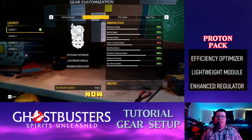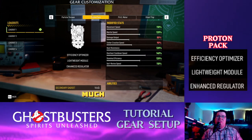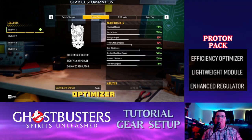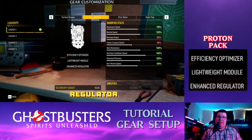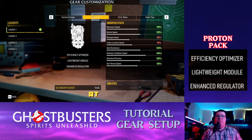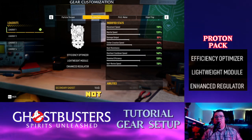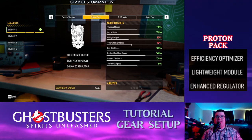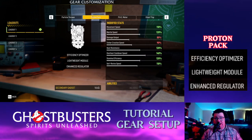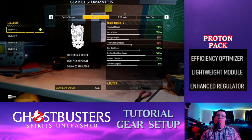Your proton pack has more positives than hindrances. What I have on it is the Efficiency Optimizer, Lightweight Module, and Enhanced Regulator. With this, your movement speed is at 110 so you can move very quickly. Mantle speed is at 120. Damage output takes a hit but the particle thrower evens it out — it's at 80. Tether creation speed is at 90. Heat resistance is at 120, overheat cooldown speed at 140, stamina recovery at 120, and self-revive speed at 110.